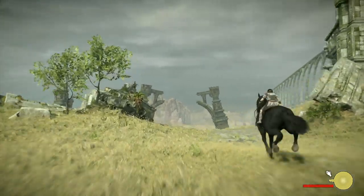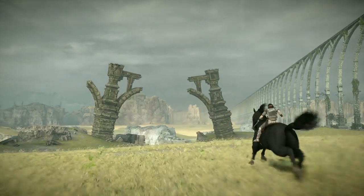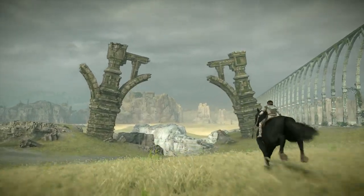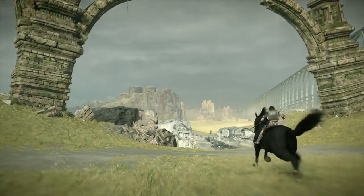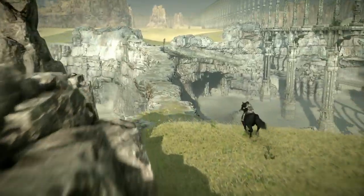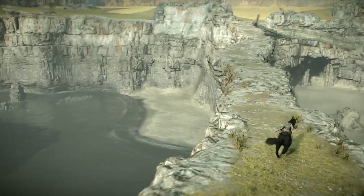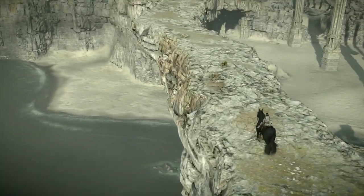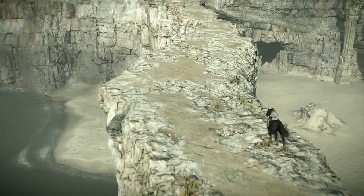We're going to take the same path that we just took for Quadratus — go behind the Shrine of Resurrection and through the Stone Bridge toward that desert area, but we're not going to go through there quite yet. We're just going to turn left there. I will try to pan the camera right now; it's kind of hard to see, but if you look where we had the fight with Quadratus down there, you can see there's something.